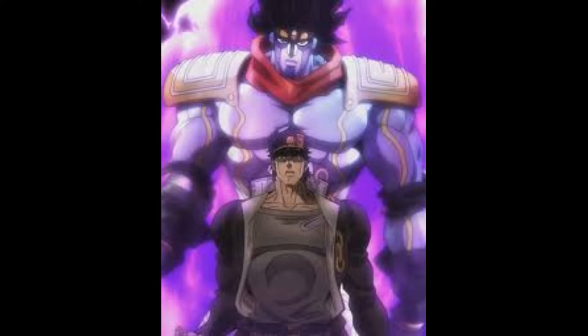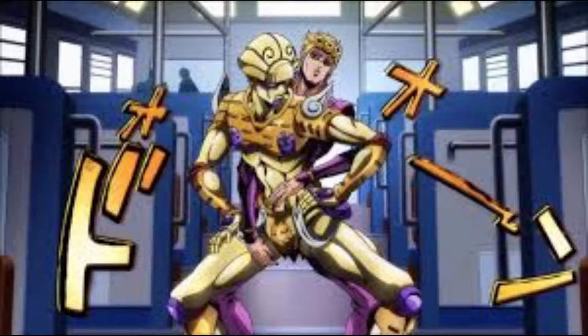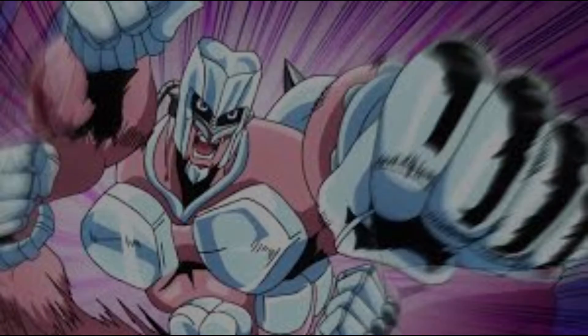Before starting, what is a stand? A stand is the visual manifestation of life energy. A stand is an entity physically generated by its owner, referred to as a stand user. It generally presents itself as a figure hovering over or near the user and possesses abilities beyond that of an ordinary human, which, depending on the stand user, can be wielded for good or for evil.